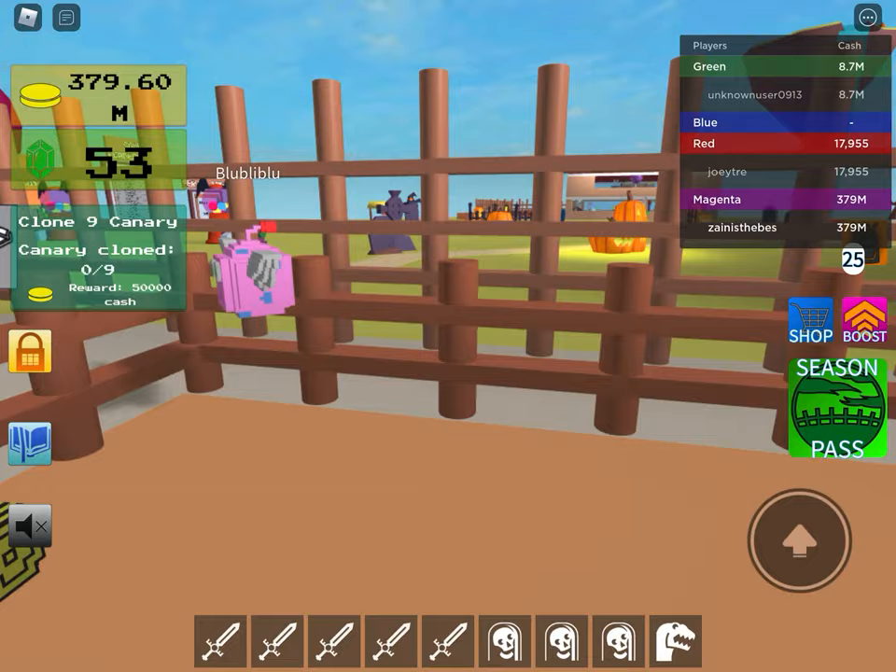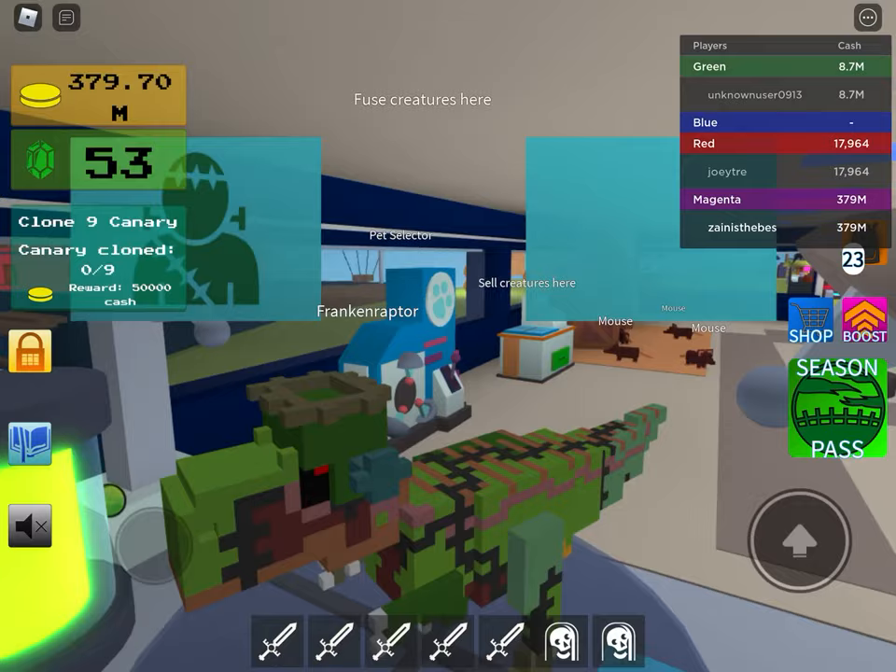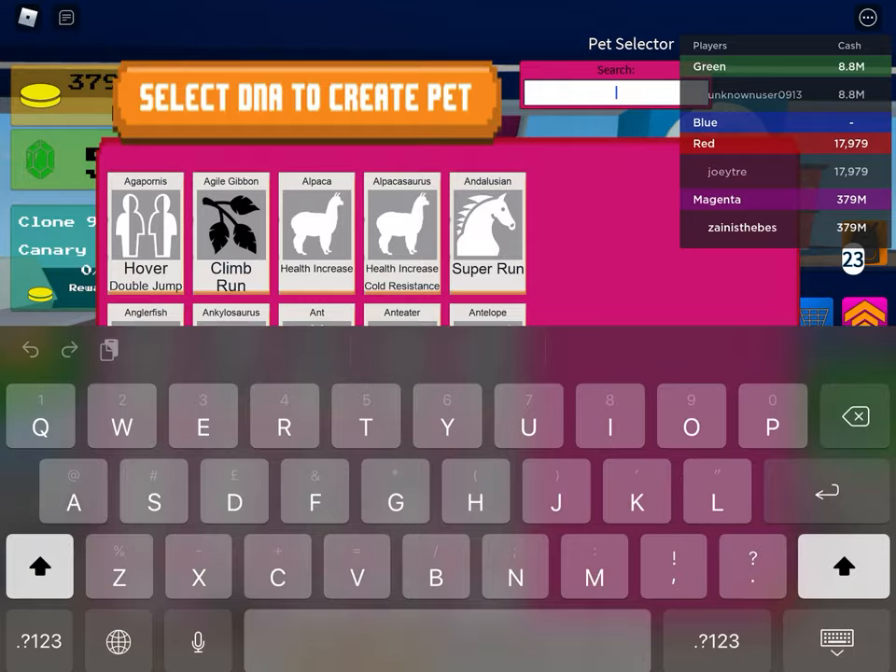The next one will be the Belosiraptor. You'll need the Belosiraptor and the Abomination to get the Prime Filaptor. That's the Prime Filaptor, and it's about 250.